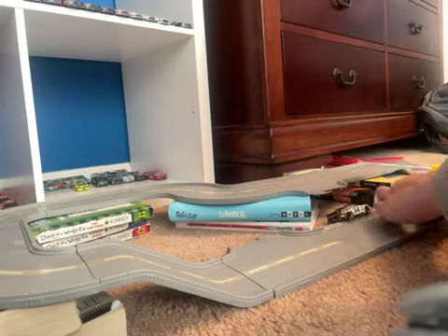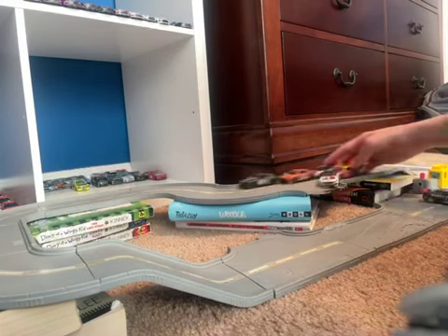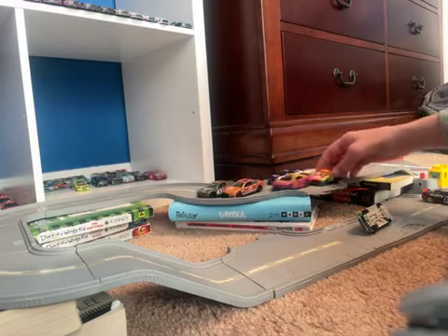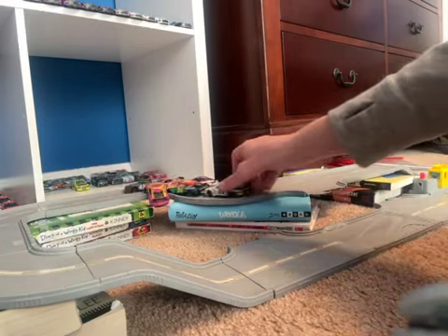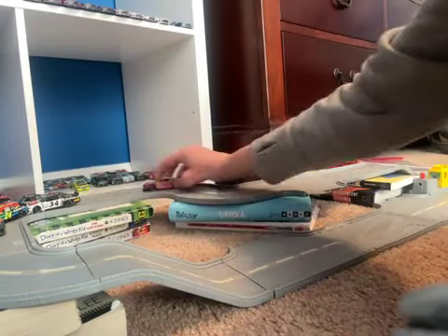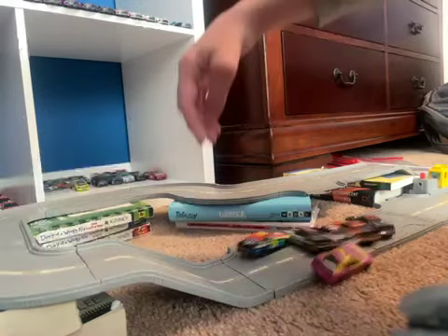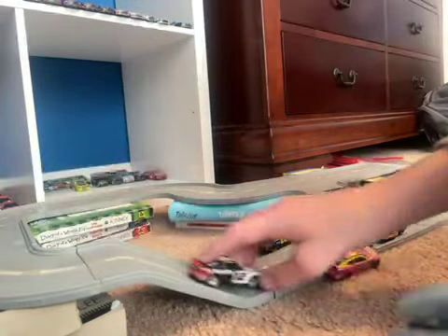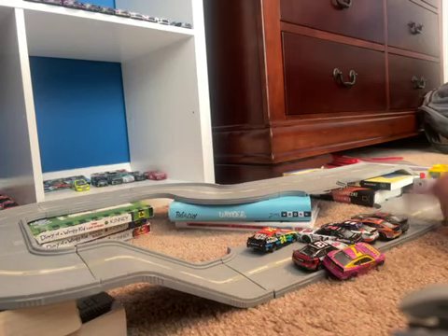They're on lap four. Corey LaJoy up and over off the bumper of Michael McDowell, William Byron, Michael McDowell, and Ryan Blaney — it all crashed on lap four, getting ready for the white flag as Corey LaJoy goes off the racetrack again. White flag. Didn't even make it to the line — the line's right here and they didn't quite make it.